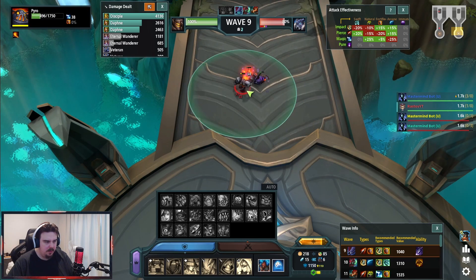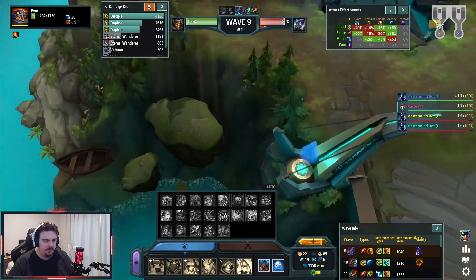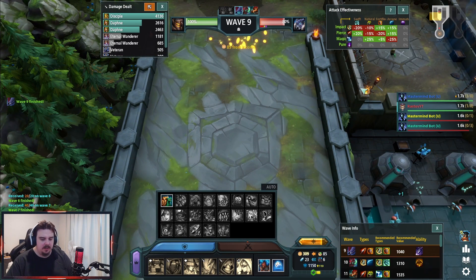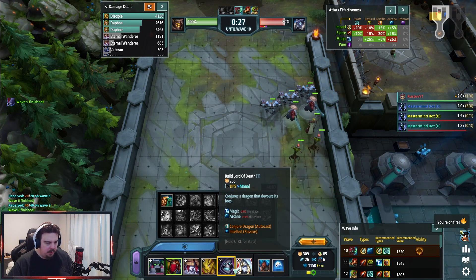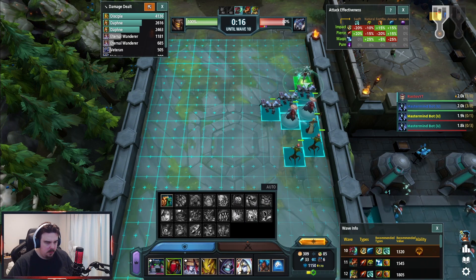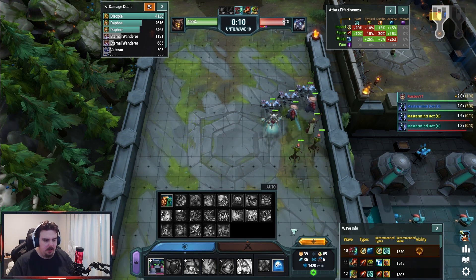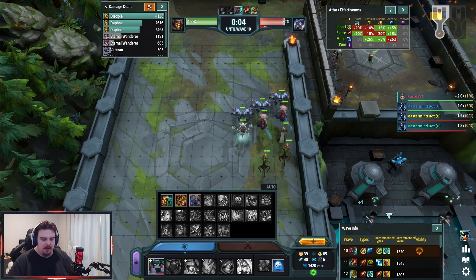That guy looks cool - what a turn of the heat! I guess the idea would be to save up as much as you can. I can build a conjured dragon now - that sounds cool. Let's put that one there and see how we go. My value is a lot higher than it needs to be, so I'm definitely doing okay, which is cool.